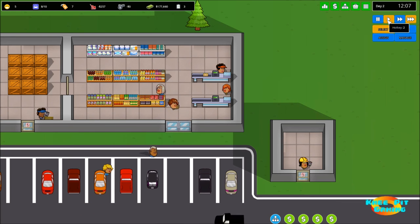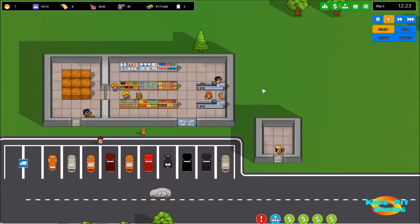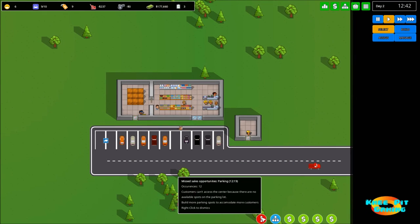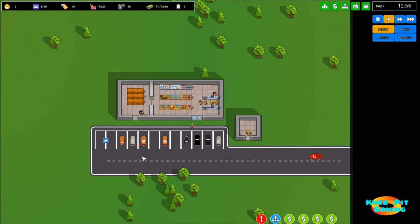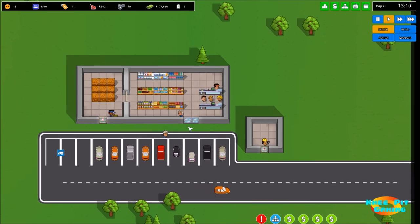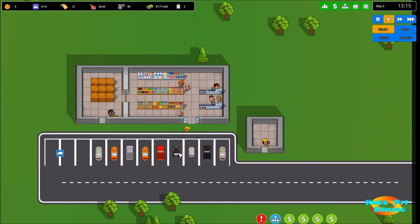One problem flagged at the bottom of the screen is that we don't have enough parking. We're missing potential sales simply because we don't have enough parking spots. So in the next video, we're going to lay down more road, add employee parking, a place for trash pickup, more customer parking, and so forth. We've got a lot to do, and we'll take care of that in our second let's play video of Another Brick in the Mall.